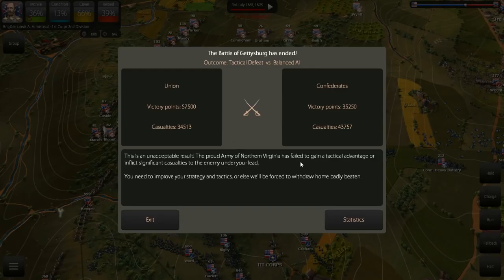The in-game verdict: this is an unacceptable result. The proud Army of Northern Virginia has failed to gain a tactical advantage or inflict significant casualties. You need to improve your strategy or we'll be forced to withdraw badly beaten. We lost more than half our army — the Confederates historically had about 75,000 men, so losing 43,000 is devastating. The Federals lost about a third of their army, and remember they're more easily able to replace their losses. Definitely a disaster for us, and not the result we were hoping for.